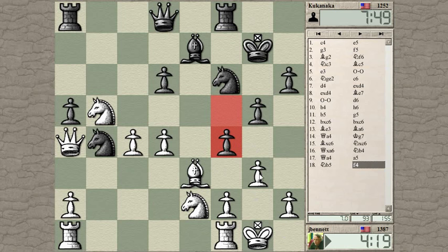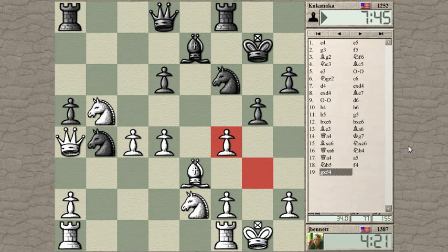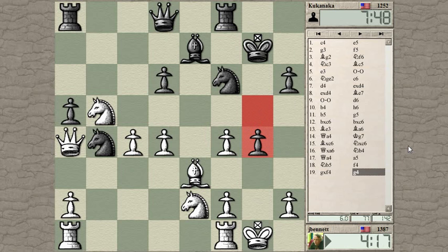Can he get on this light squared diagonal? I don't see it, so I think I want to take. He doesn't want to take back — he wants to push on. That keeps this file closed, so it doesn't really help opening it up for the attack. What constructive move do I have? Knight to G3 looking at the F5 square — that looks interesting, hitting his King and the Bishop.